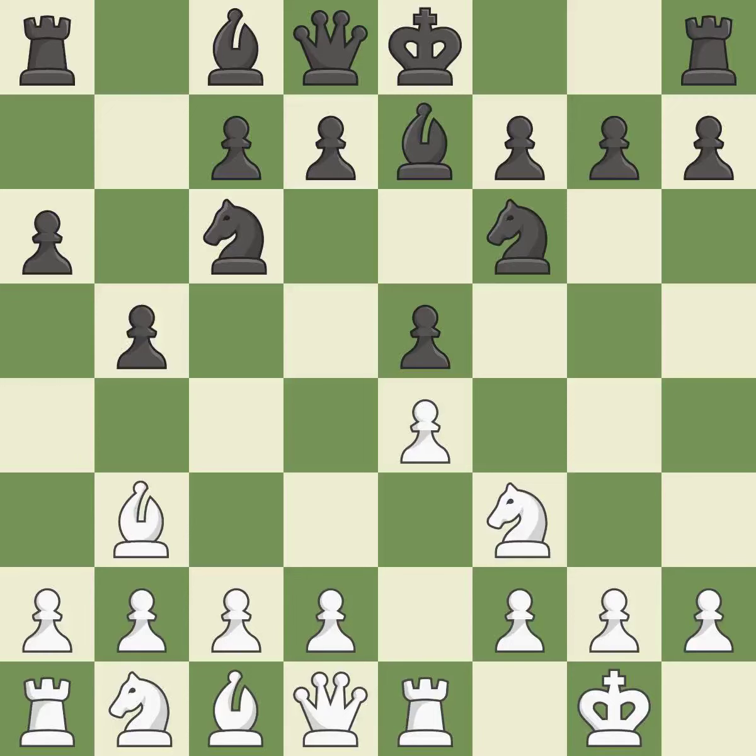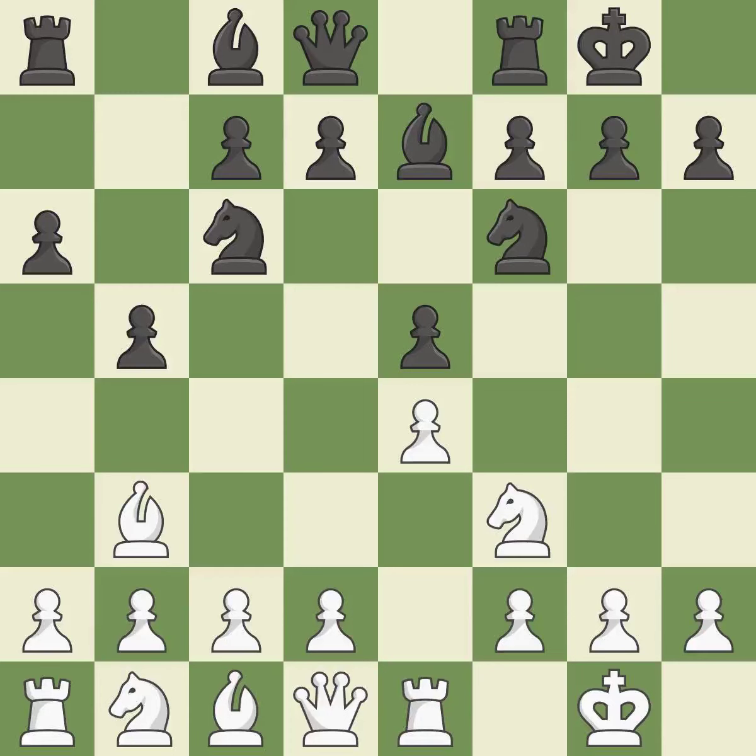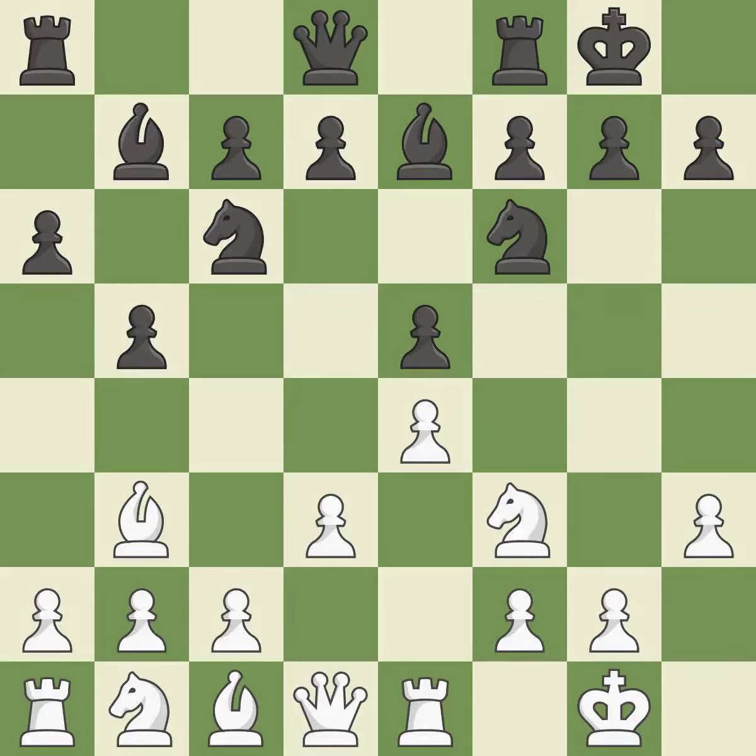BB3 is forced, but the bishop is well placed because it attacks the F7 square. Castling gets the king out of the center and activates the rook. H3 takes control of the G4 square, stopping any BG4 or NG4 ideas from black. The fianchetto move BB7 places the bishop on the long diagonal. D3 supports the E4 pawn and allows the dark-squared bishop to develop. D6 supports the E5 pawn and controls the C5 square.